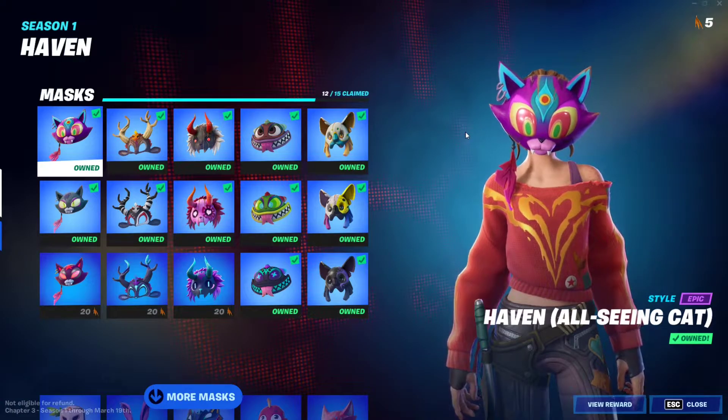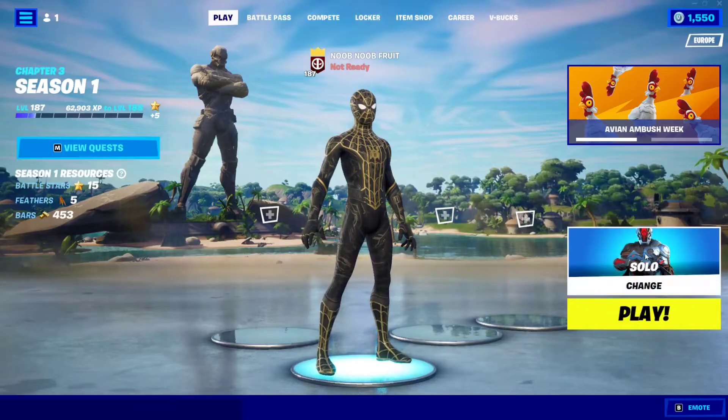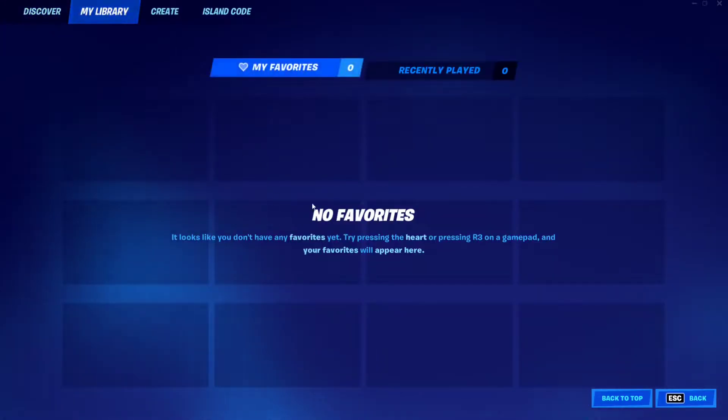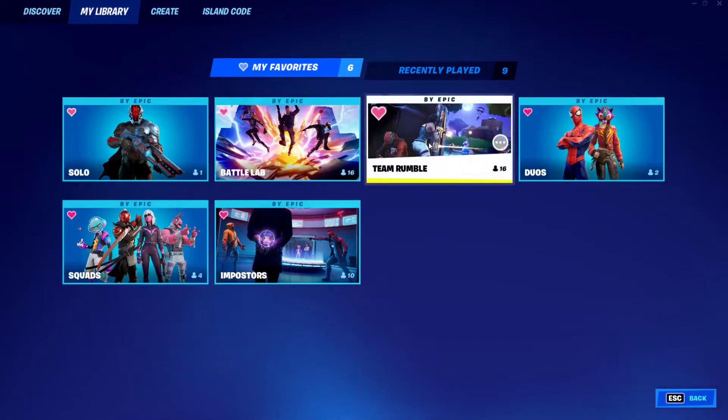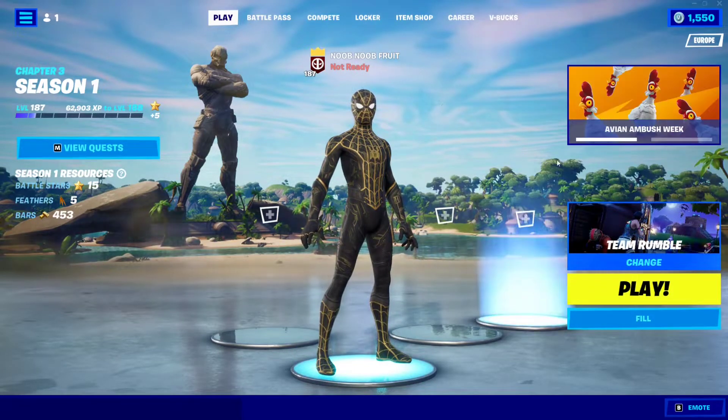So this is the time for you to be opening as many chests as you can. I highly recommend doing this in Team Rumble mode — just go to Team Rumble right here, make sure you have fill on, and just open as many chests as you can, then exit and do it again.